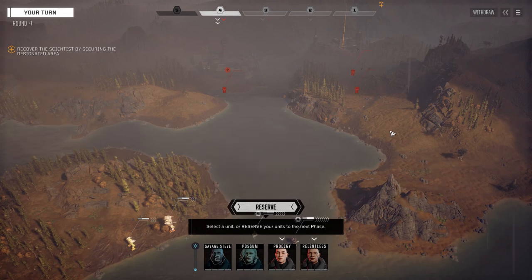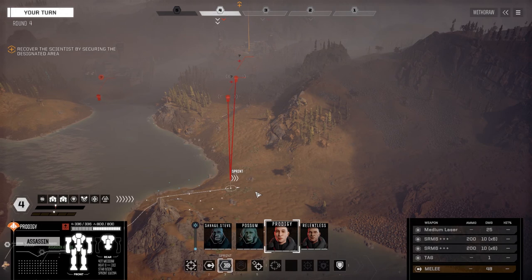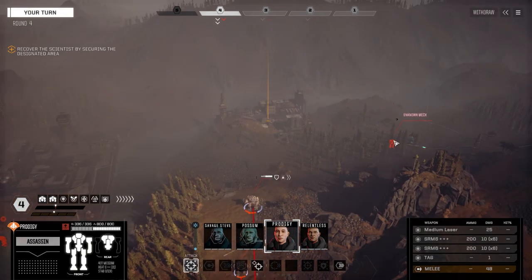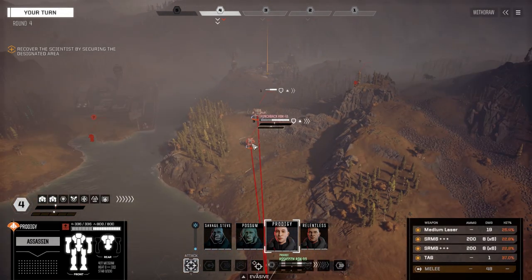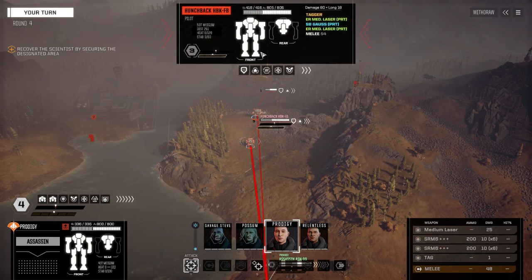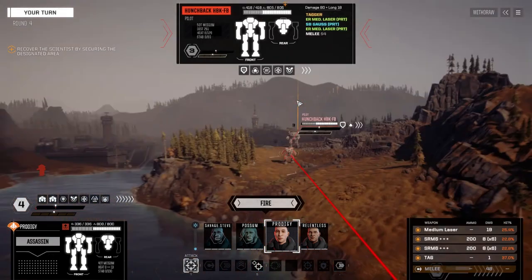Okay, so it's a medium, a light, and an assault - I'm not sure which one is which. I think this is the assault, probably. Prodigy, we're going to get going first. That's going to be pretty good evasion. We got targets - they are on this side, that figures. We got a Hunchback and a Battlemaster, and it's a fully armored Battlemaster.